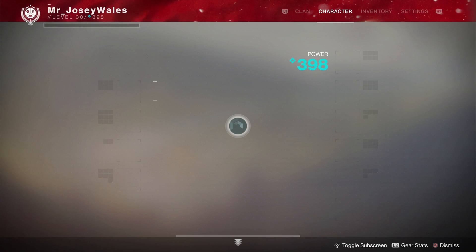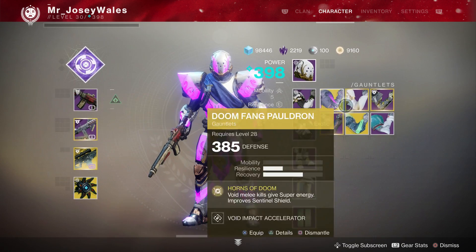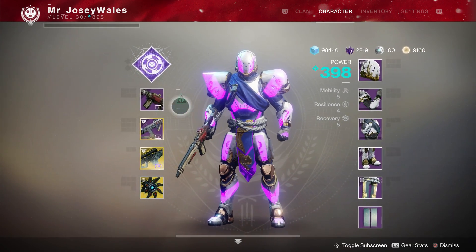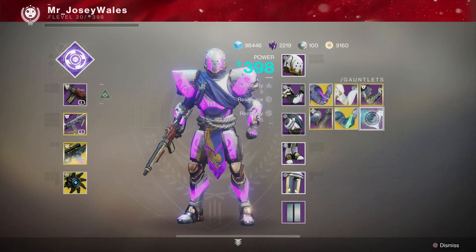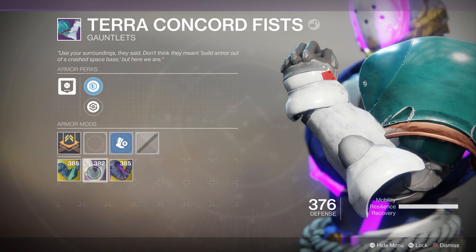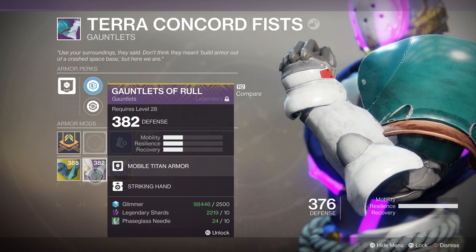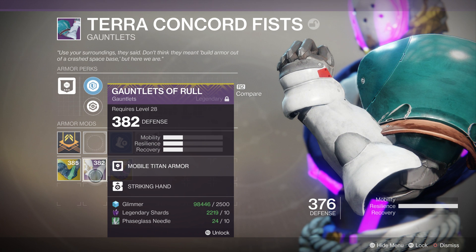Right now I am on Titan and I have a couple pieces of armor and one weapon that can be infused — a pair of gauntlets, a pair of boots, and an auto rifle. Looking at the armor first: for my gauntlets, I can only infuse these with other Titan gauntlets. If I were to transfer a pair of Warlock gauntlets over, I couldn't use those to infuse. So it's not quite back to Destiny 1 — it is limited by the class that you are.